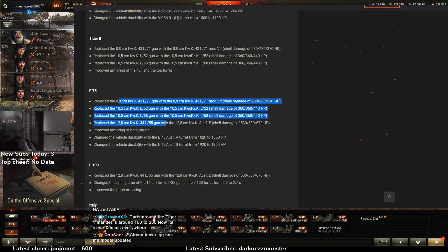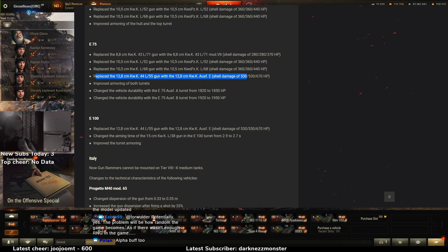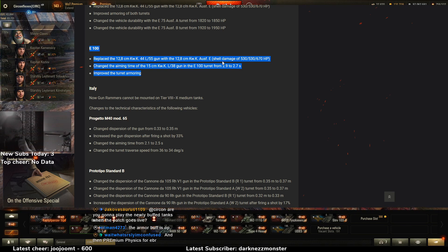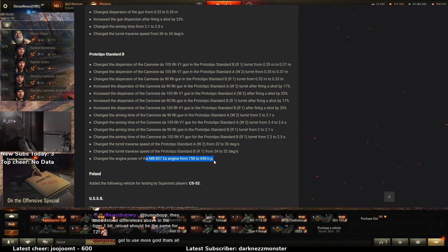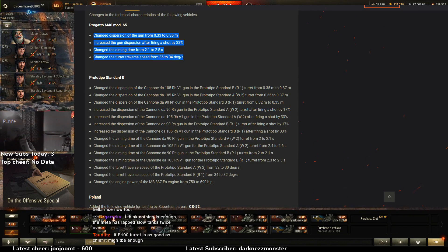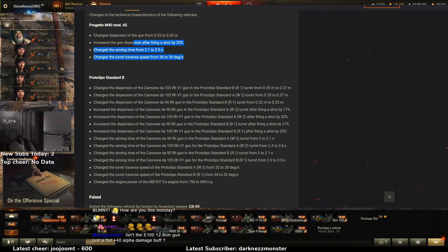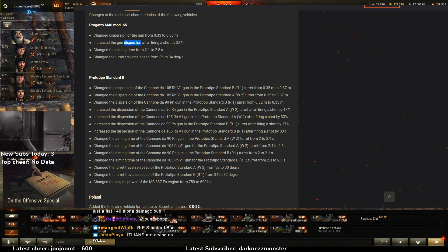The Tiger 2 guns got buffed and there's some kind of 12.8cm buff as well. The aim time of the big gun went down to 2.7 — I'm not sure if this is enough unless the second gun is really good. The Progetto changes — we already knew about these, right? Oh, they even nerfed the engine power — I don't know if it needed that. Did they nerf the tier 9 way more than the tier 10? Interesting. Basically what these changes do is make you fight at closer range instead of sniping with it in between reloads.